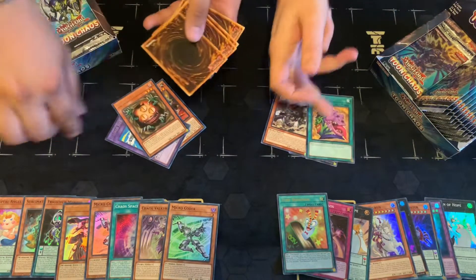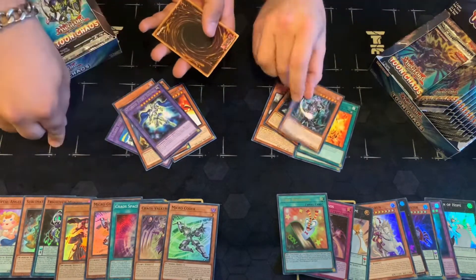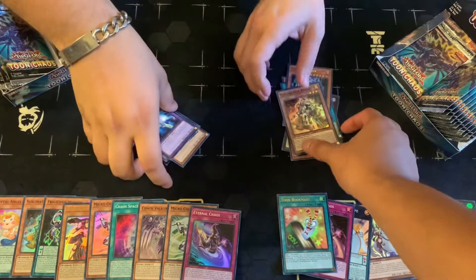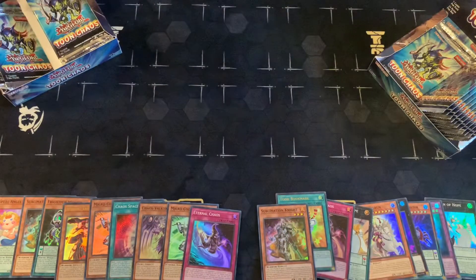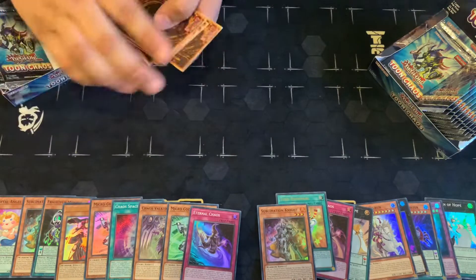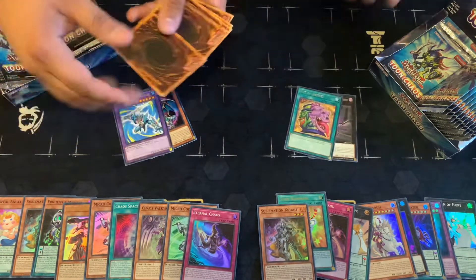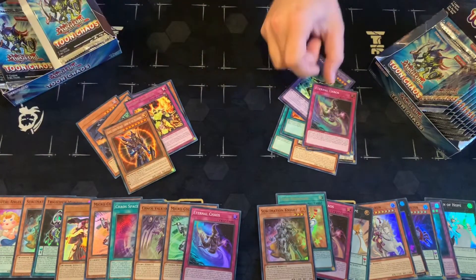I'm just trying to get there — there goes my pot. It's gonna be a good set. I just got the same one — I think Robert needs this. Another Sublimation Knight. He just needs one more — you got that playset! We're almost finished with the first half. I got two more packs on my side after this one. Let's go — one, two, three, four, five, six — last one!